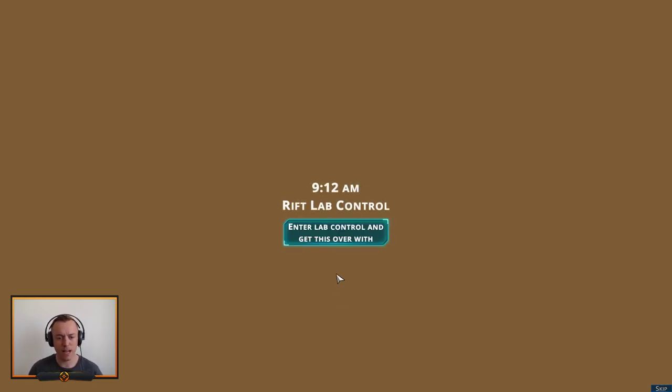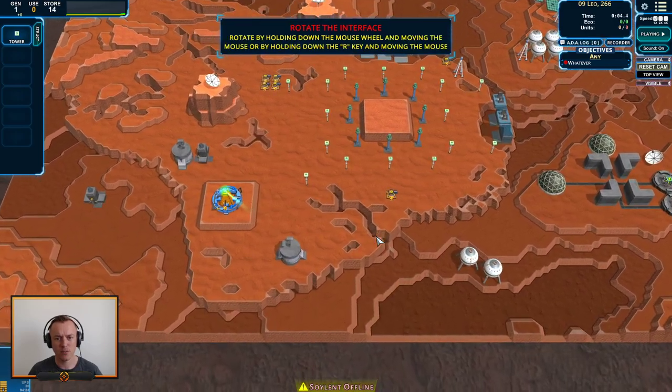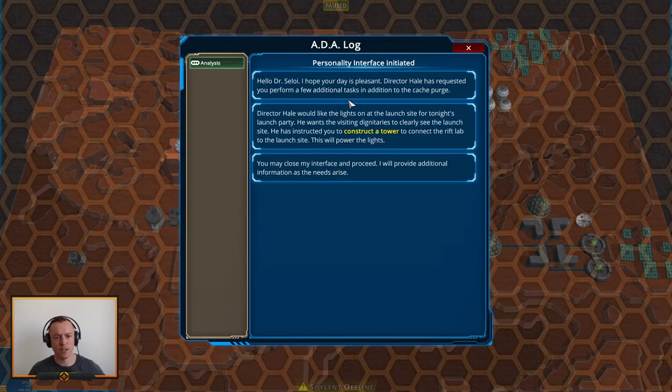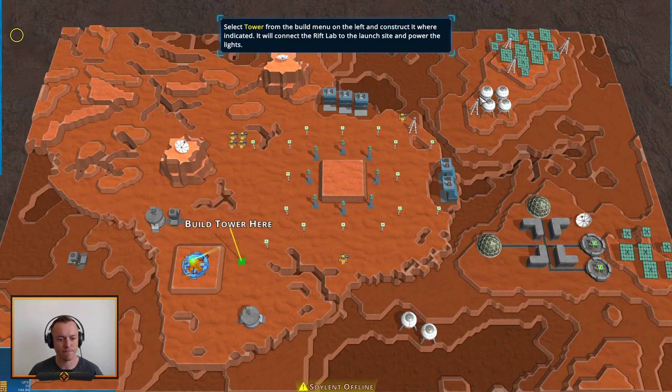9:12 AM, Rift Lab Control. Let's get the normal controls down. Rotate — I'll do that. C to reset interface. Hello Dr. Seeloy, I hope your day is pleasant. Director Hale has requested you perform a few additional tasks in addition to the cache purge. He would like the lights on at the launch site for tonight's launch party — visiting dignitaries need to clearly see the launch site. He has instructed you to construct the tower to connect the rift lab to the launch site. This will power the lights.